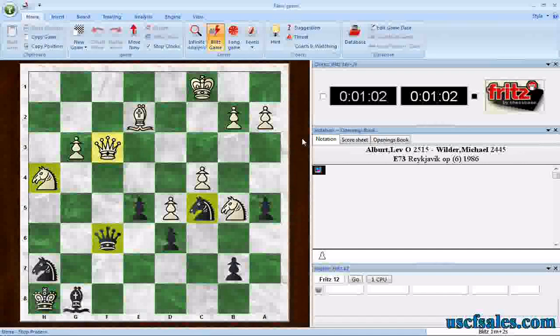All three of these training modes — attack training, defense training, and check training — are designed to hone your visualization skills. As I said two videos ago, a good friend of mine once said: every piece casts a shadow, and it's the interaction of those shadows that makes chess chess. The places where pieces can go, where they can move, where they can capture, the squares they control. All of these visualization training features in Fritz will help you see the interplay of those controlled squares — the interplay of those shadows that the pieces cast. Until next time, for USCFSales.com, I'm Steve Lopez. Thank you for watching.